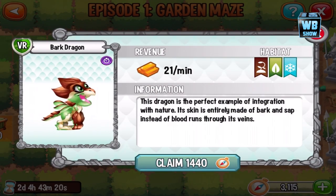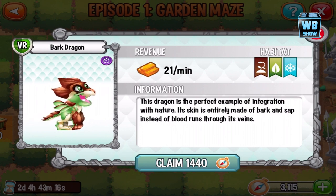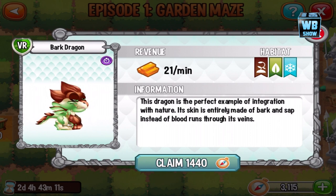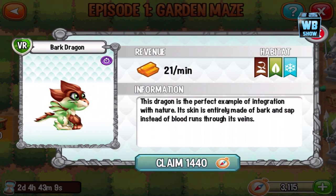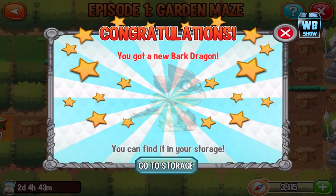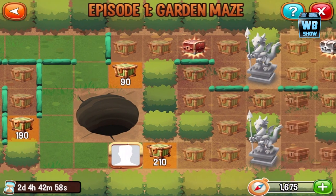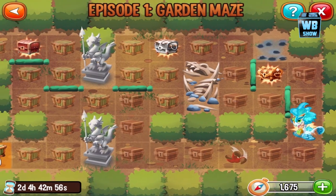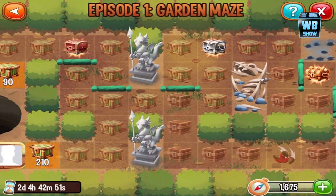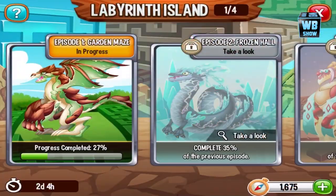This is the dragon — the Bark Dragon is what we're looking at today. It's a three-element dragon with elements of Terra, Nature, and Coal. It's gonna cost 1440 to claim it, and there we are, we just claimed it. I could have skipped it and moved along to another one, but I actually wanted this one. Actually wait, I have this one so I don't want it — let me go back out of here.